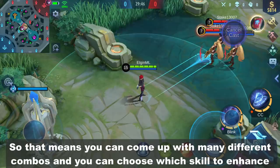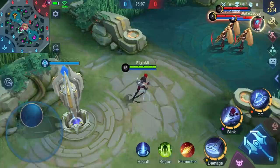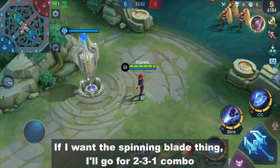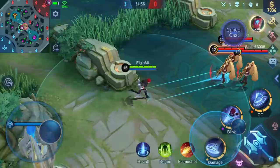So that means you can come up with many different combos and you can choose which skill to enhance. For example, if I want to enhance the second skill, I'll use skill 1 and skill 3 first before using skill 2. If I want the spinning blade, I'll go for the 2-3-1 combo.